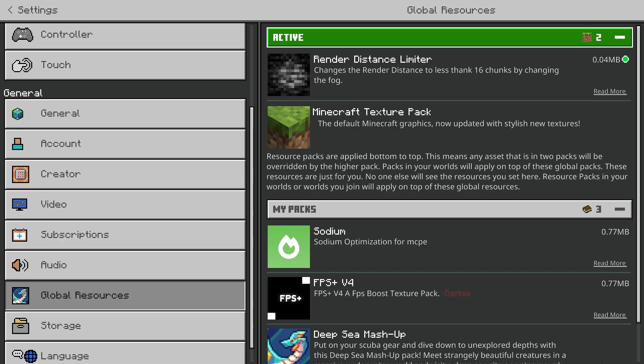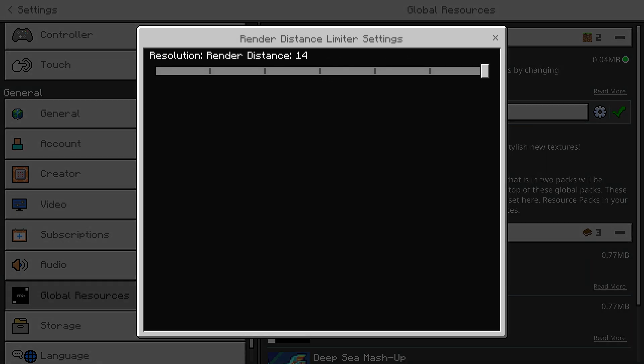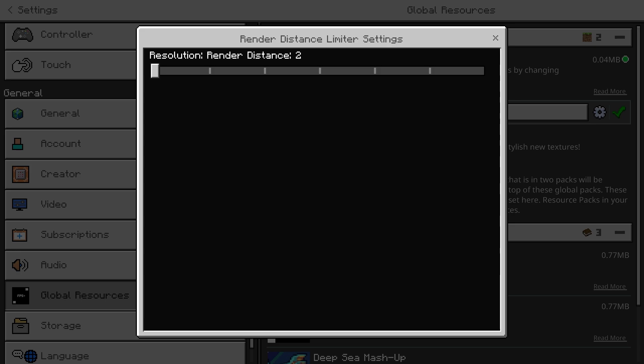If you're trying to PvP, this pack is really not for you. But you can enable Render Distance Limiter, go to its settings, and you'll see the render distance resolution. Scroll all the way to the bottom — the very lowest is two. You can do four, but two is the lowest and will greatly improve FPS.